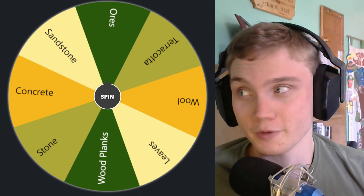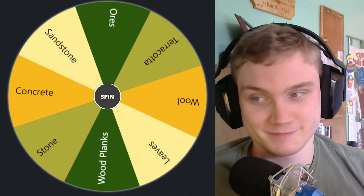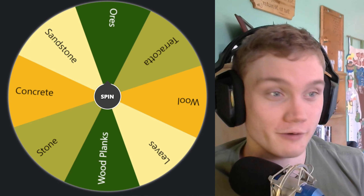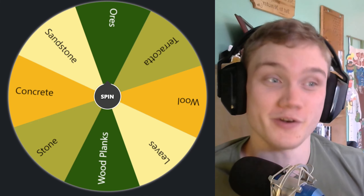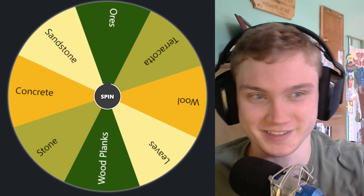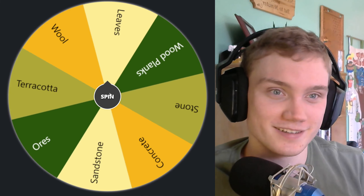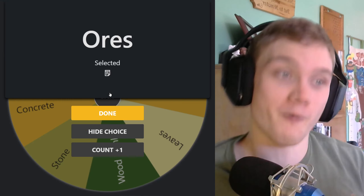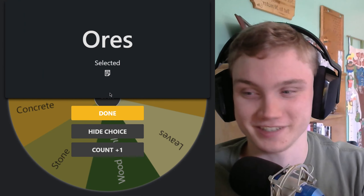Next up, what block are we going to use for the trunk of the tree? We've got ores, terracotta, wool, leaves, wood planks, stone, concrete, and sandstone — no wood logs. So this is going to be interesting. Let's see what we get... Ore! This is going to be one interesting tree, I can already tell.